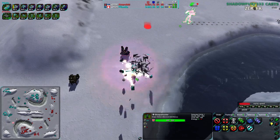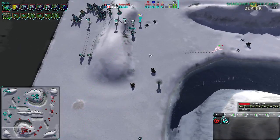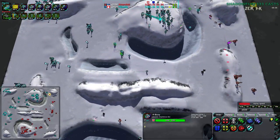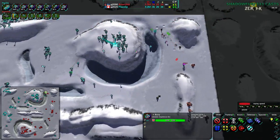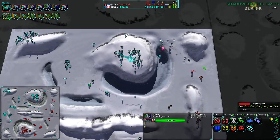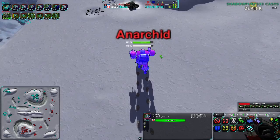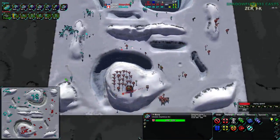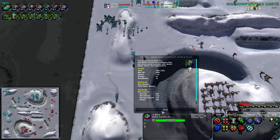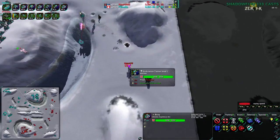Sharpshooters do 1500 damage and boys have 1250 health, so boys are one-shot by them, as demonstrated right now - boys do not last particularly long against sharpshooters. It is the direct counter, however there are quite a few boys on the field right now. Anarkid is investing a lot of their money into their commander, just about gotten to level 2. Flipstep is staying at level 1. Flipstep went for a strike comm while Anarkid went for a battle comm, so Anarkid is definitely much more keen on the comm push.